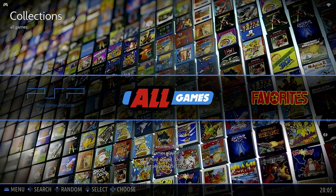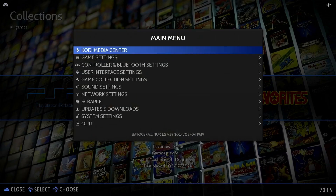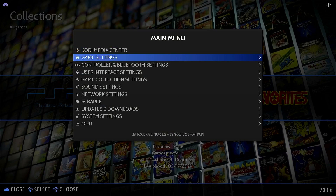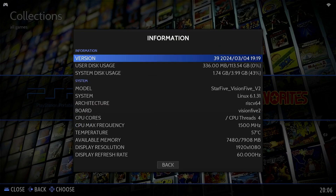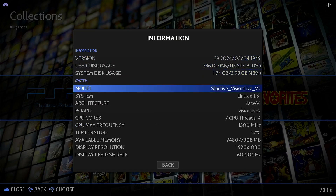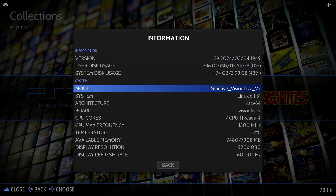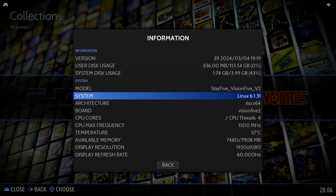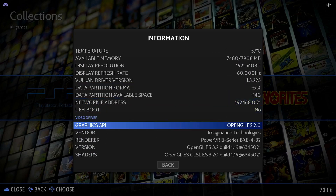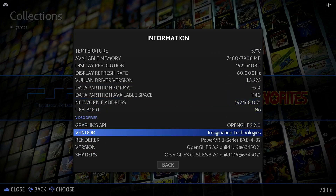I connected a PlayStation 4 controller with a USB cable. I don't have Bluetooth set up yet. When we go to the information you can see this is the Vision 5 version 2, Linux kernel 6.1, and it looks like they have a working GPU driver.